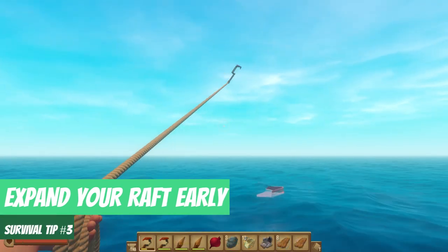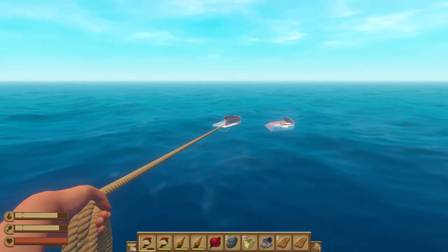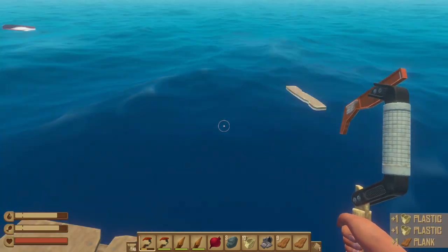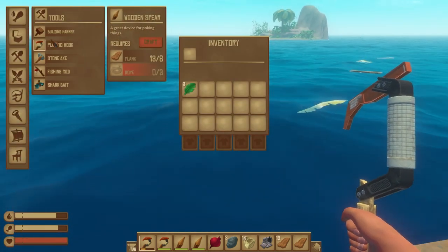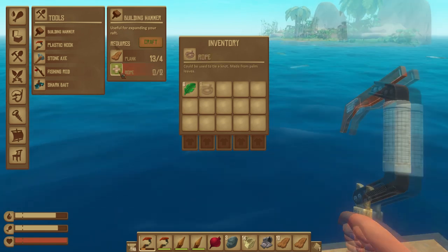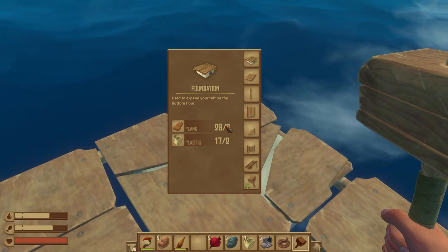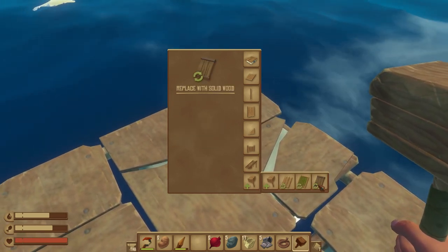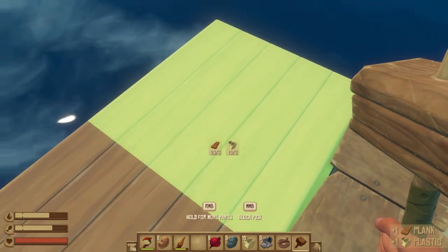Survival tip number three: expand your raft early. This is going to get expensive, especially when using sturdier solid wood panels, but we think it's worth the investment up front. To do this, you first need to craft the build hammer — four planks and two rope (convert four palm leaves for the rope). We recommend converting your existing wood panels to solid wood panels from the build hammer's repair menu. Materials required are three planks and three plastic per tile.